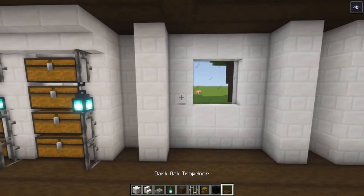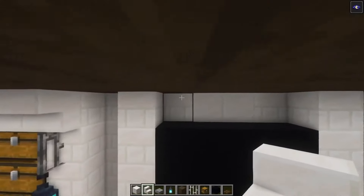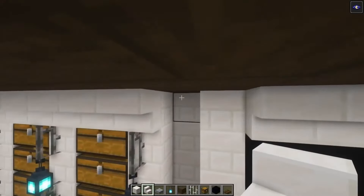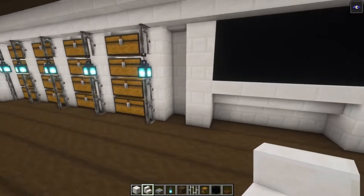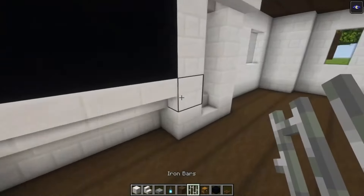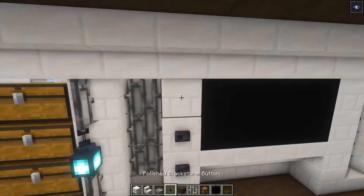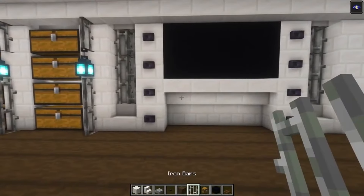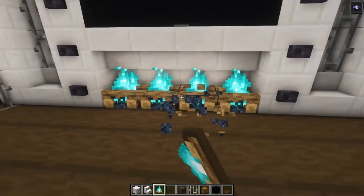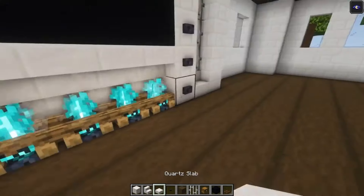Take your black concrete and place it in underneath — add your stairs on top. We're going to do the same thing. Then add your stairs again followed with some iron bars going up. Take your polished blackstone buttons and place them going up. Once done, take some soul campfires and place them underneath just to indicate a fireplace.